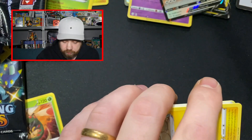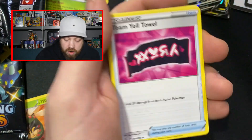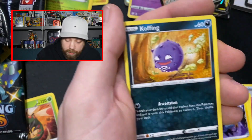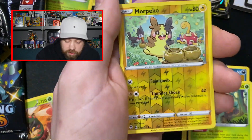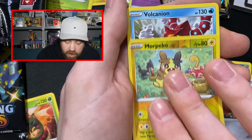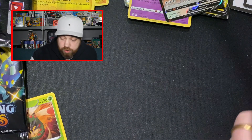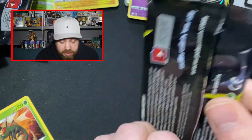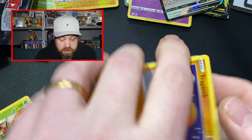Right, let's go. Four from the back. Rusted Sword, Eldegoss, Dartrix, Trapinch, Yanma, Cofagrigus, Morpeko, Horsey. We've got a Reverse Holo — another Reverse Holo Morpeko. And we've got a regular rare. Maybe our luck's run out, guys. It wouldn't surprise me, because that is extremely, extremely lucky.